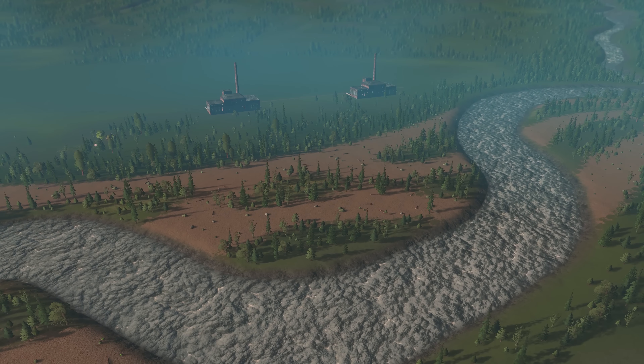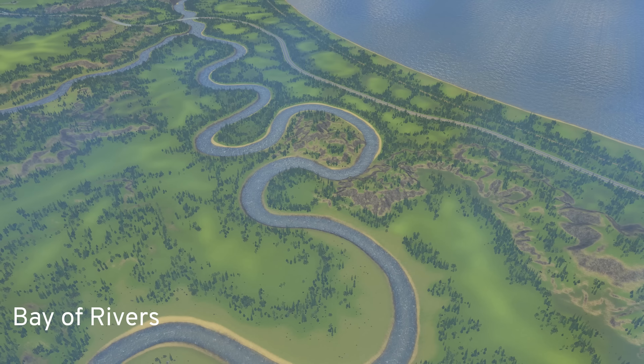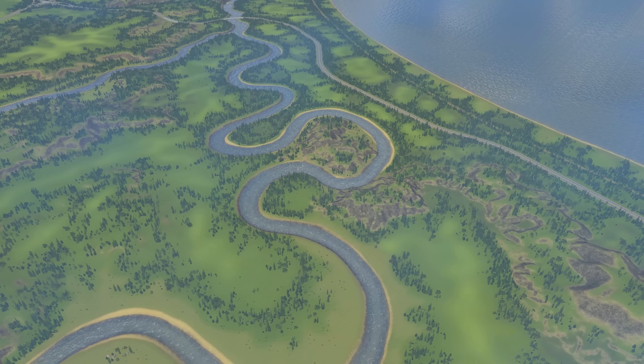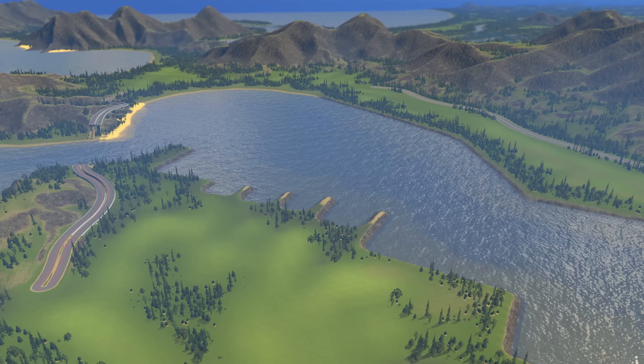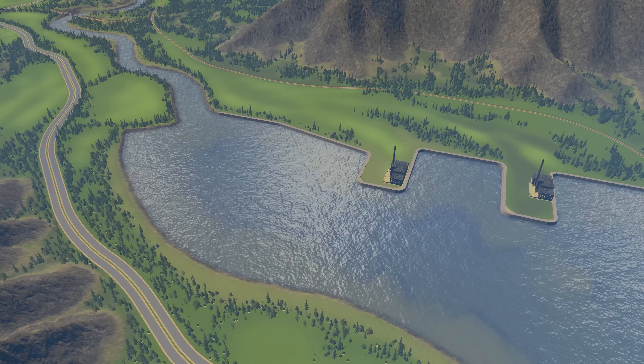Bay of Rivers has the name-giving feature of rivers winding their way in between flat and fertile land into a big ocean bay. The map is a builder's dream as it provides many different options that can serve as a backbone for your city.